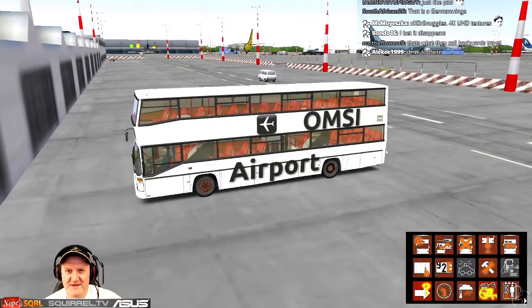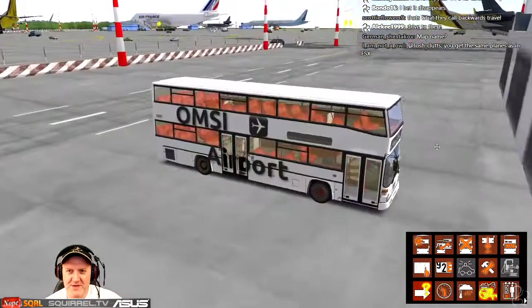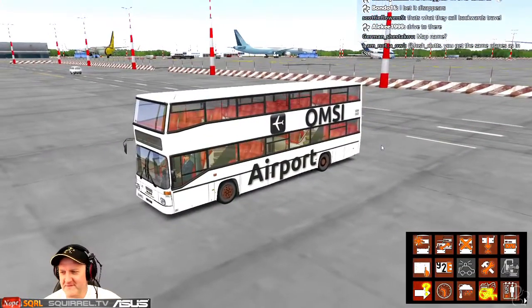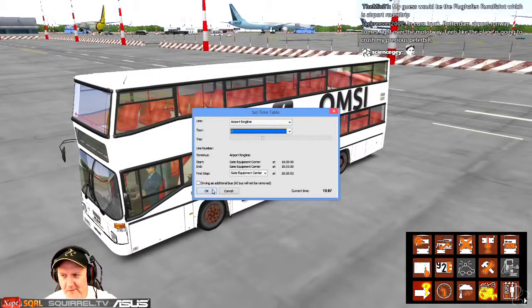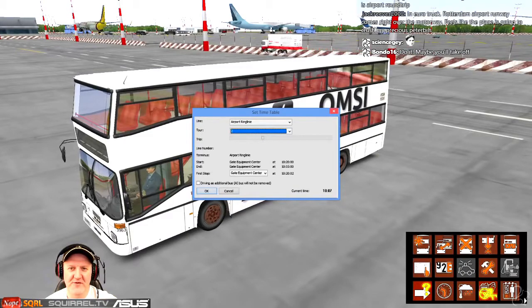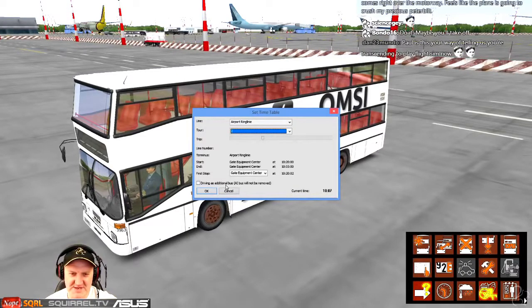Let's see where it spawns in. Or maybe it won't — maybe it'll turn around off the map and come back. I don't know what that guy's driving through the barrier — that's hilarious. This is like bus simulator and flight simulator combined.